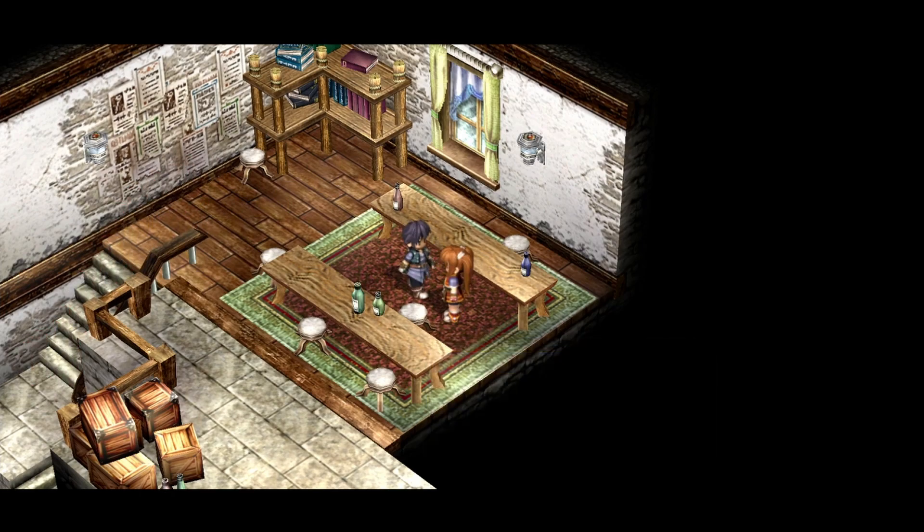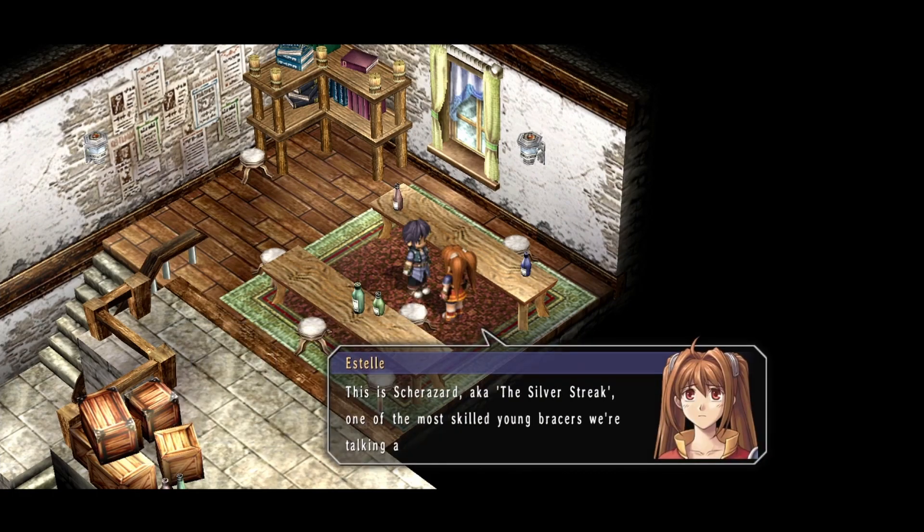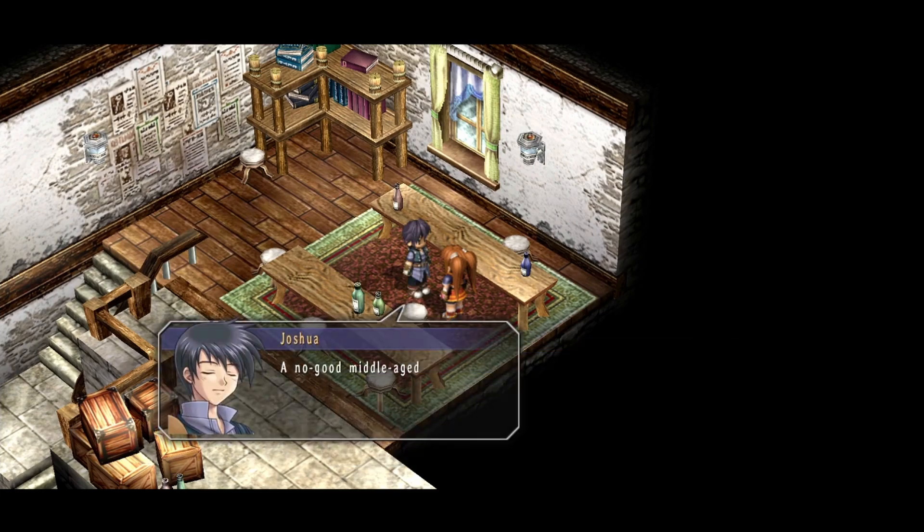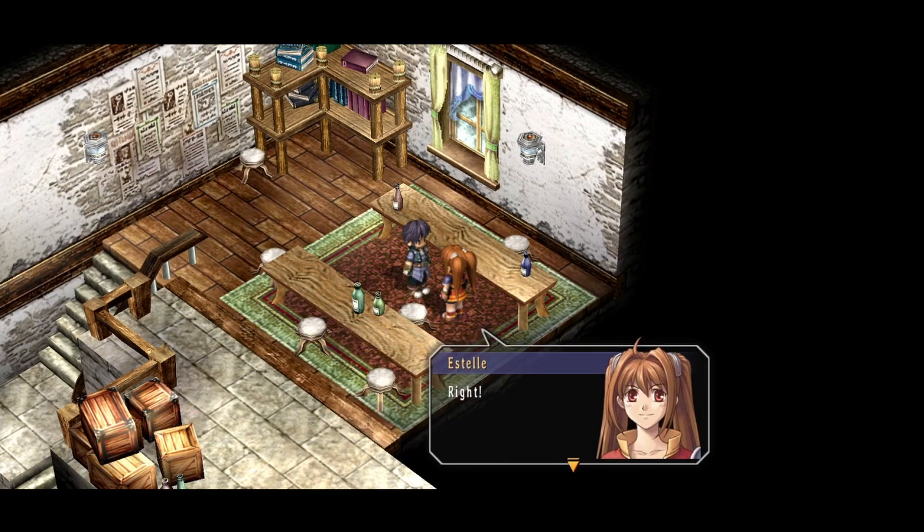I just don't get it. This is Shira — the Silver Streak — one of the most skilled young bracers. So why is it that she holds dad in such high esteem? He just seems like nothing more than a no-good middle-aged man who is always out doing who knows what, instead of being a father. From your viewpoint it doesn't come as a surprise that you'd see him that way. Never mind — let's hurry up and head home. We should let dad know that we qualified as junior bracers.